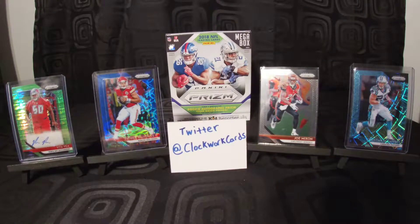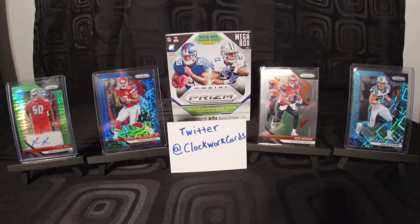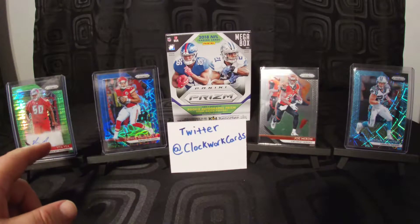Hey, what's going on everybody, Clockwork back here with Clockwork Cards. Going to continue with our Prism retail breaks. I went to Target and was able to get a couple blaster boxes for 20% off — they're normally about $19.99, so it's nice they had a little deal today on the cards. I'm gonna break one open. I've got a little bit of blaster material here, including a Vita Vea auto.